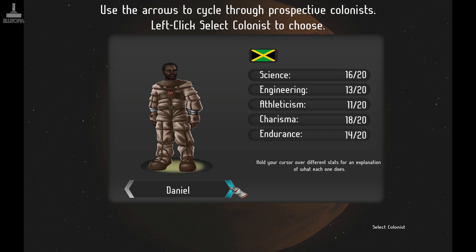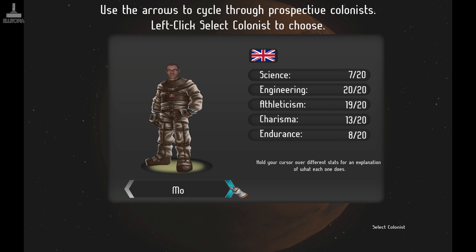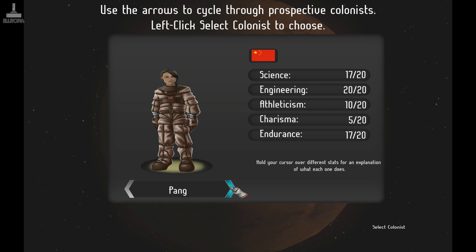That guy's a bit more average across the board. That one's quite average across the board and has endurance. That one has engineering and athleticism — that doesn't sound like a British person. Not great with science, not great with endurance — that does sound like a British person. This Chinese person: science, engineering, athleticism, charisma, endurance — charisma is not so great, athleticism not so great.